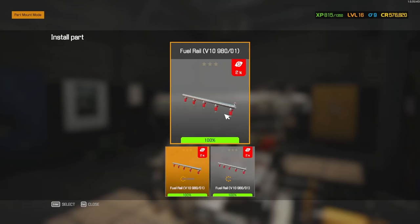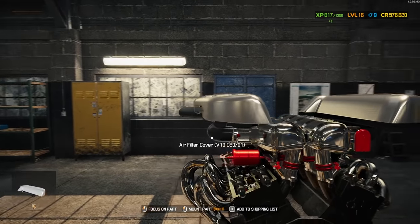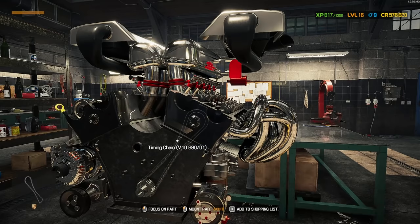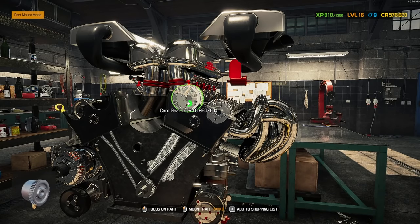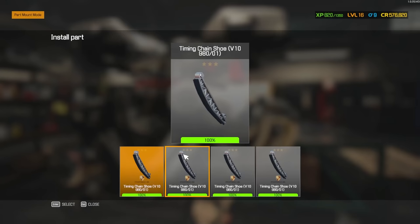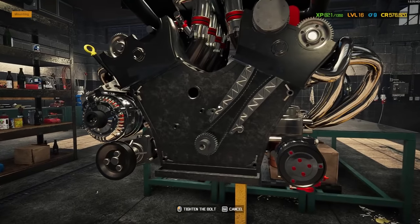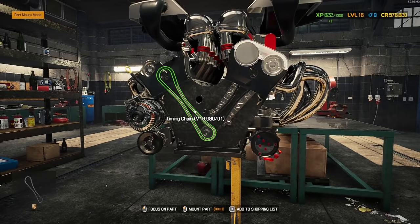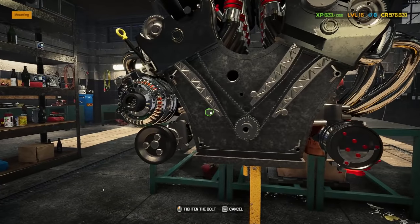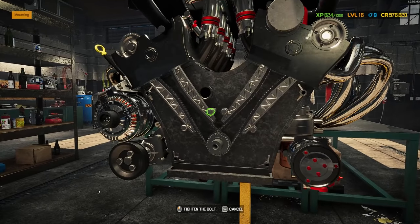We are ready for the fuel rail here. I should go to the front of the engine and start getting that taken care of so we can get our engine heads on while we've got the clearance. Go ahead and do our timing chain here. We should be able to get our cam gears A and B — both different kinds — and our timing chain shoes. Porsche branded, but this is a Lamborghini, right?